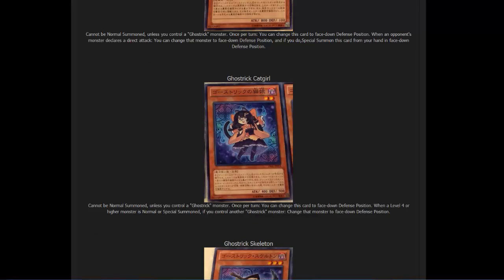Next up we have Ghost Trick Cat Girl. For a second I thought maybe this would be a card for the cat girl from Azalea — I don't know the English names for everyone — but anyway, that's what it reminded me of. It is a Dark Level 1, 400 attack, 900 defense. Its effect: it cannot be normal summoned unless you control a Ghost Trick monster. Once per turn, change this card to face-down defense position. When a Level 4 or higher monster is normal or special summoned, if you control another Ghost Trick monster, change that monster to face-down defense position.